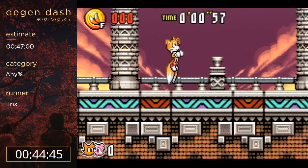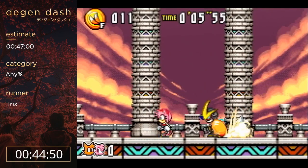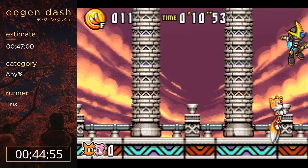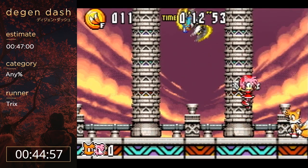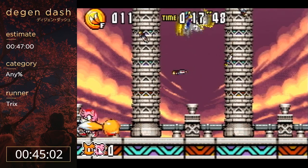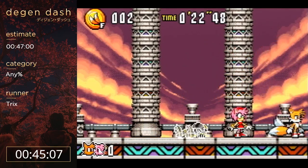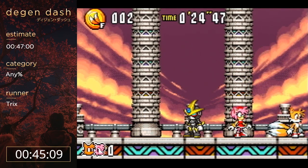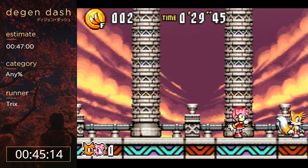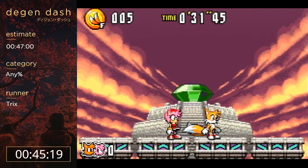That was the boss of the final zone. Now there is another mini boss and then the final boss. This mini boss is the last Gemeral fight - this is the one that has the most RNG in the game. He has three different attacks he can choose to do here. This missile one is the second slowest and he keeps doing it, so that's pretty bad. But he's dead now - that could've been worse. There was one attack that was slower that he didn't do at all, so I'm not gonna complain too much.